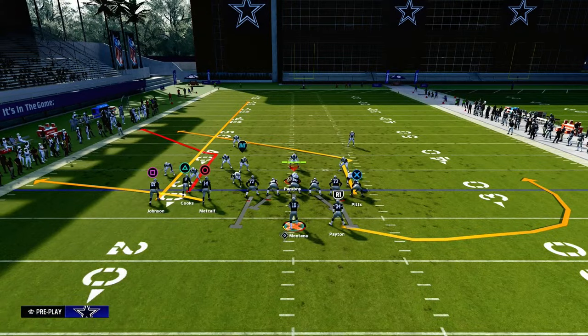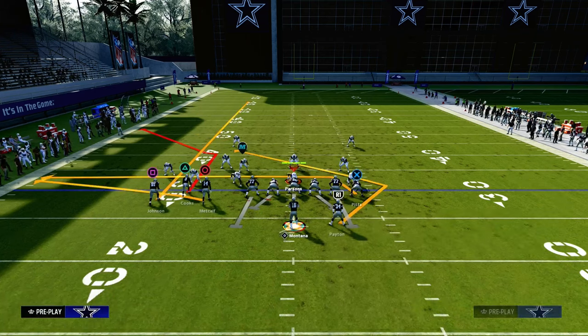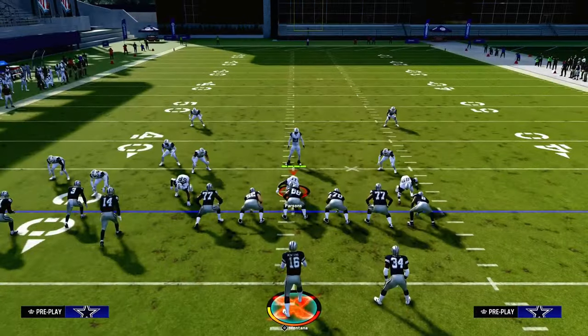The setup for this is really simple. We're going to streak the left side receiver on the outside bunch side. Really important — you want to run this with your bunch to the short side of the field because it's going to make it easier to attack zone coverage. Then you're going to drag your tight end and Texas route your running back, or angle route your running back.